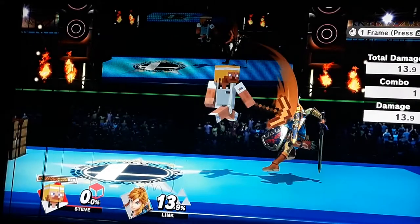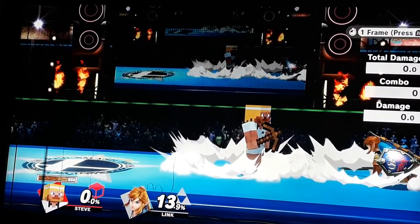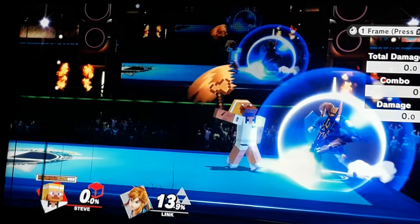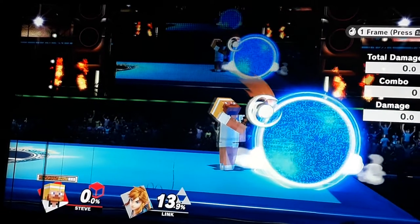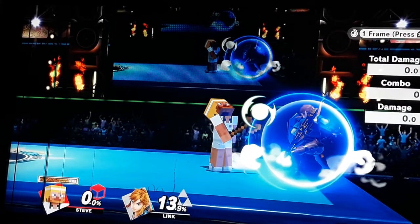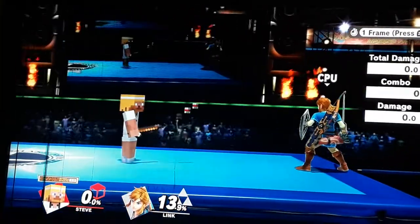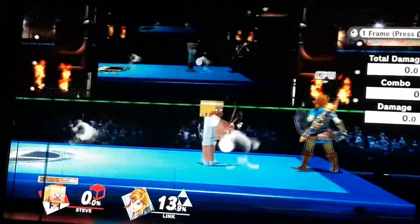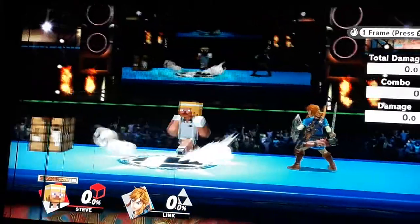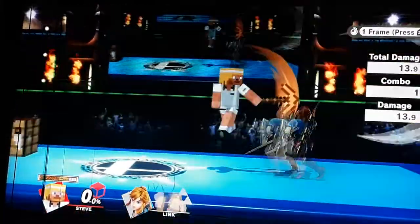I hit them with the sweet spot and instead of jabbing — since they're going to shield expecting a jab — we're going to walk in and up-tilt, which is minus one here. That gives you a small idea of how to use sliding back air mix-ups in neutral: sour spot goes into grab, which is really good; any other hitbox, start applying shield mix-ups like grab, jab, and up-tilt.